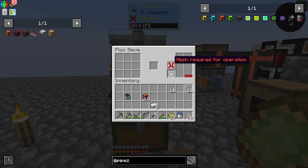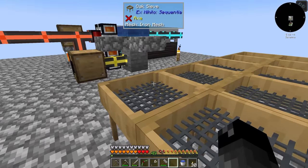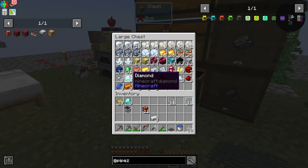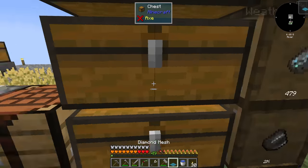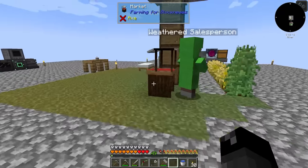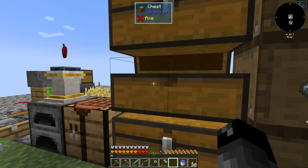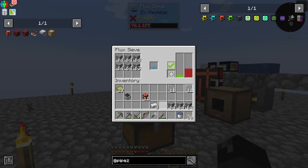Mesh required for operation — I need a mesh here. Should we just put a diamond mesh in there? I do have enough diamonds. I need six of those, so we'll take one of our iron meshes and turn it into a diamond mesh. There it is — quest complete, diamond mesh. If we put this into here, we can start sifting things. The next thing is I need something to sift, and I actually have some compressed gravel right here — perfect. Let's put this in here and see how this works.